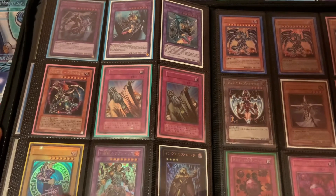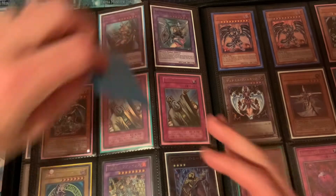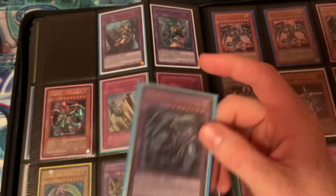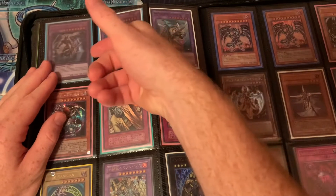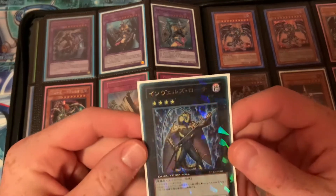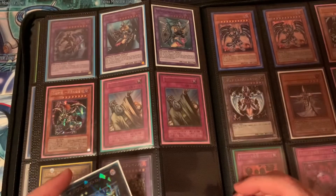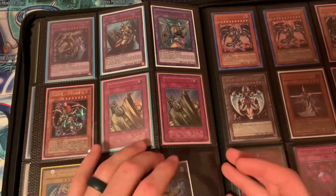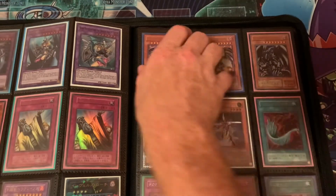Here we have a first edition Asian English Dark Magician, and this one might be worth something — a decent amount. I really like this art. I need to start finding more cards that combine Dark Magician or Dark Magician Girl — basically the Legendary Dragon Fusions or whatever. Here I also have a Steel Swarm Roach that is Dual Terminal Japanese. I don't think we got the Dual Terminal in the TCG, but I just love the Dual Terminal cards — the older I get and the more I play, the more I really love them.